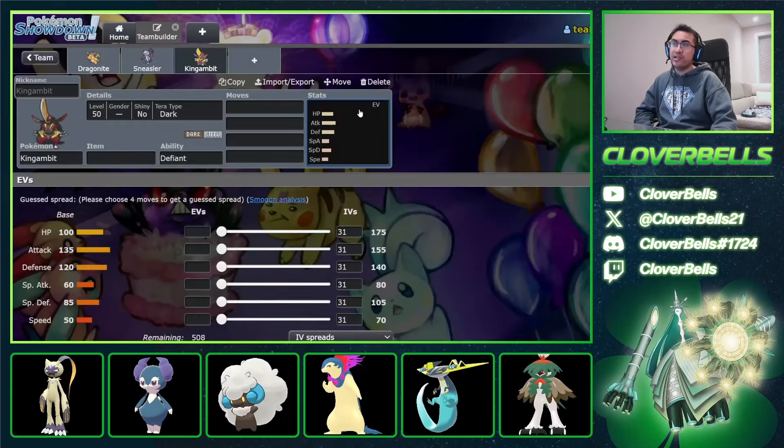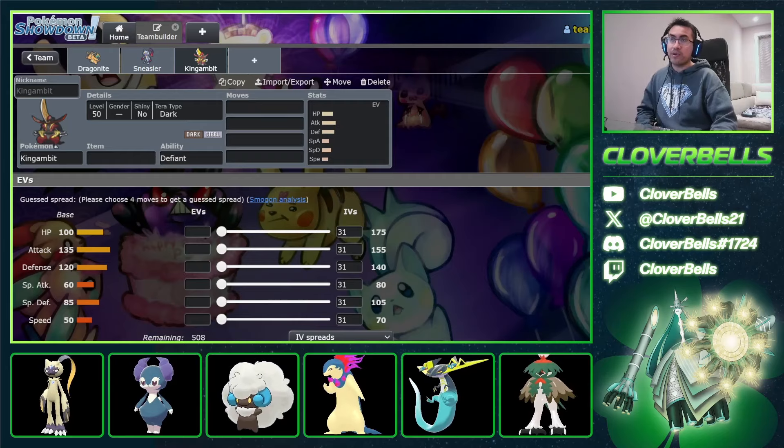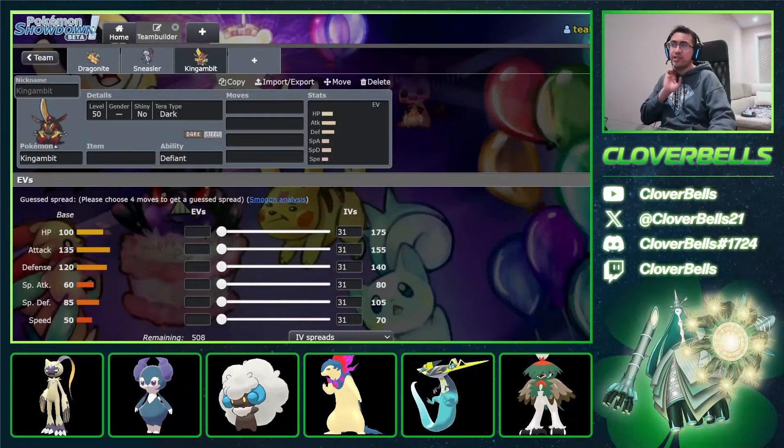What we're going to do now is go back into the team builder. We're going to build two types of teams so you can test out Scale Shot Dragonite yourself, and we'll showcase a couple of games just like we always do. Let's go back into the team builder and build the first variant.